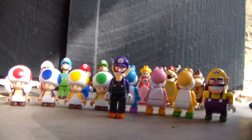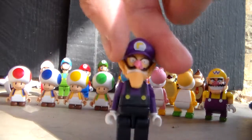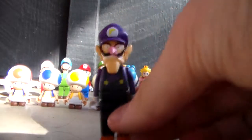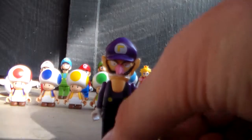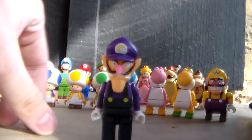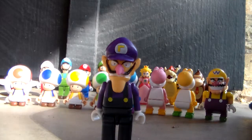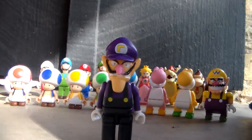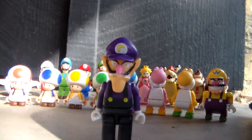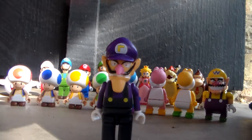I'm just going to list these figures real quick and show them to you. First of all we have Waluigi. He is one of the newest Kinect figures. I don't believe he's actually been put in any sets released before this minifigure came out of the blind bag. So I believe this is the first one of him. He's a really really cool figure. He goes perfectly with Luigi and he's just awesome.